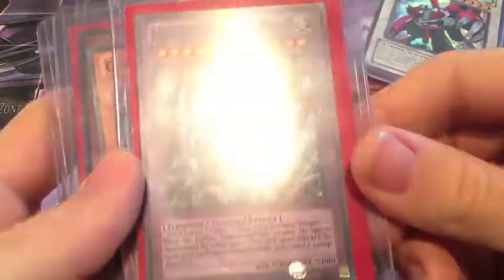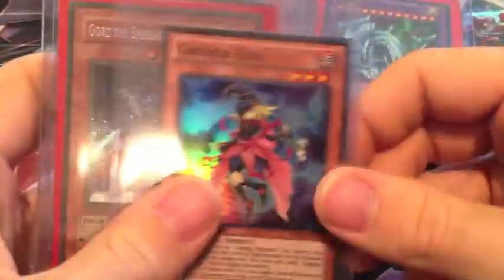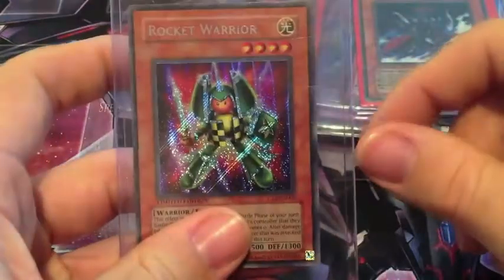Dragon Master Knight. Something that doesn't get played most at all, but it's still cool. Gaga Girl, another Gorge, and then a Rocket Warrior. So that's the trade, guys. I have his stuff but I don't have it with me because I already sent it out.